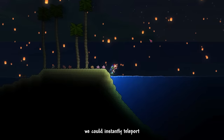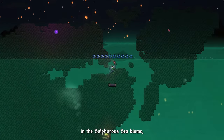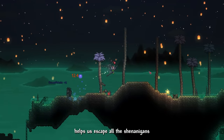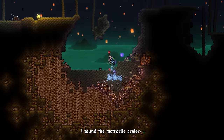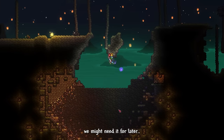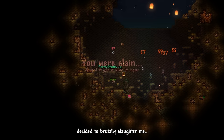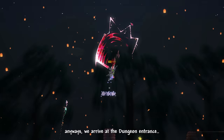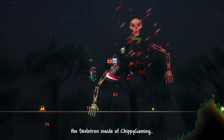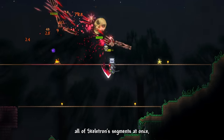Using the conch, we teleport near the dungeon. I skip the Sulphurous Sea Biome mobs — Murasama's Rising Dragon Slash helps us escape all the shenanigans. I found a meteorite crater and mined it down, though two random crocodiles decided to brutally attack me. We arrive at the dungeon entrance and summon Skeletron. Murasama's White Slash hits all of Skeletron's segments at once, so this fight was a breeze.